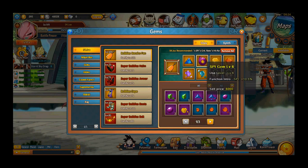SPI gems are for attack and defense. In my main's case — my main is Majin Bu — he needs SPI gems for both attack and defense. I also gave him STI gems.